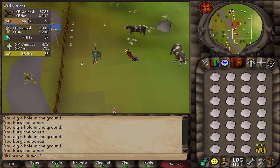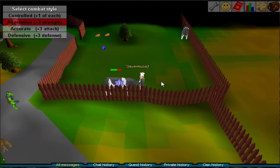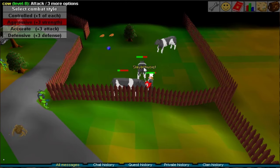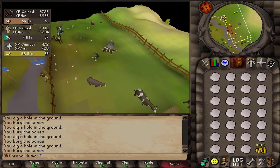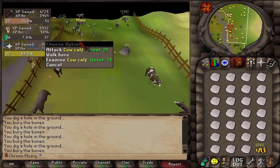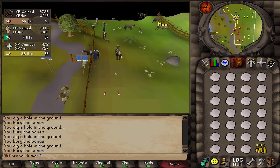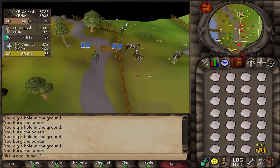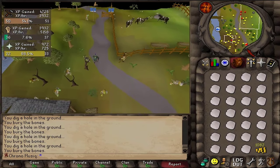If you notice there are quite a low number of cows in this cow field — that is because in RuneScape Classic, the only cows available are the ones that are black and white. If I turn off the plugin, then all of a sudden all the other cows that are brown and white, or just brown, or the cow calves, suddenly appear. In the next video we're moving on to July 2001, where there will be one more crafting method but also the first major power creep in the game. See you in the next one — make sure to subscribe, rate and comment.